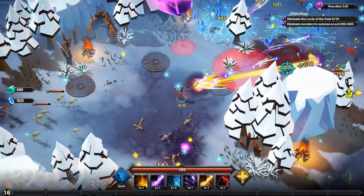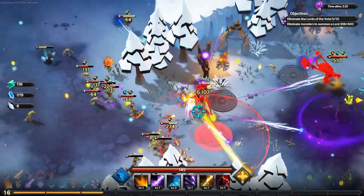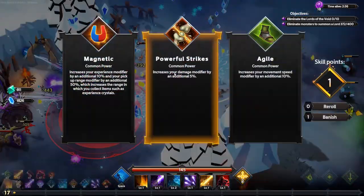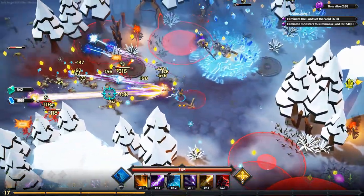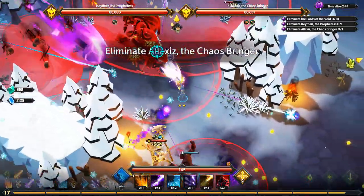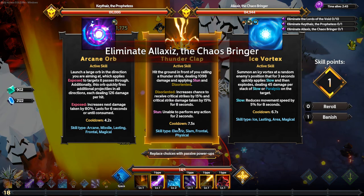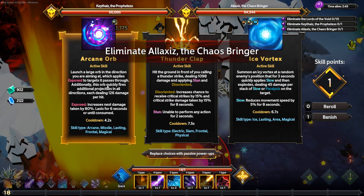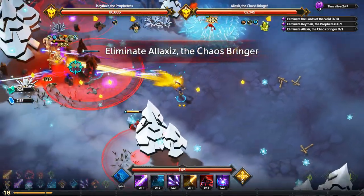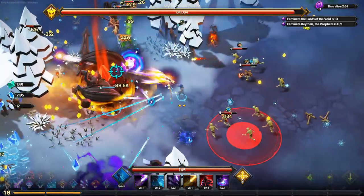I just have to look at enemies and they die. There's some lag, but then one of the worst bosses spawns — the devil guy — he puts tons of AOEs on the ground. The question is whether to replace Fire Pillar with Arcane Orb, which basically fills up my screen. I decide to kill this boss — he's almost dead already — then take increased cast frequency.